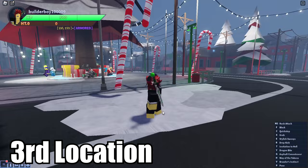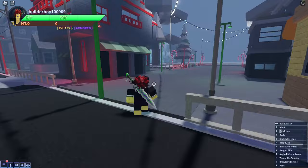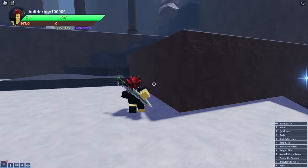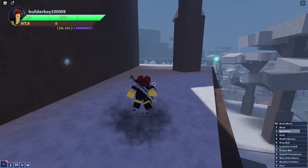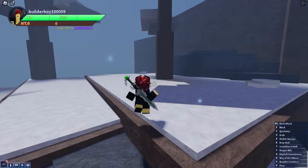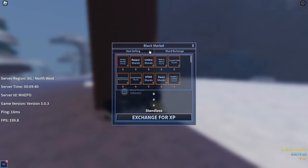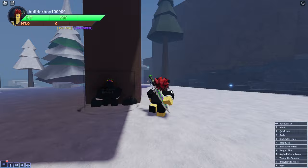For the third location, starting from the spawn point again — go straight, pass the skate yard and the field, then go to the left and climb all the way up. Once you arrive here, you should be able to see the Block Market NPC around this area — the desert approach. You should be near this tree, and there you go. Talk to this guy and that's how you find him. Very quick and simple location.